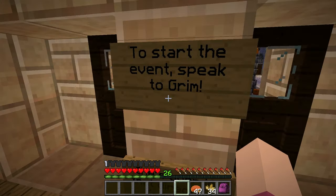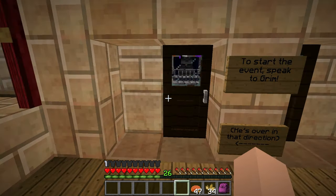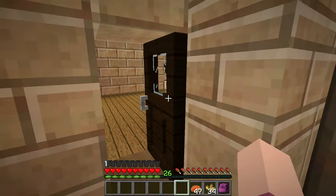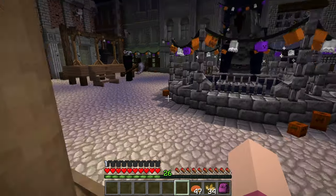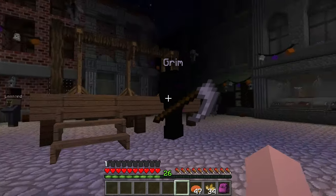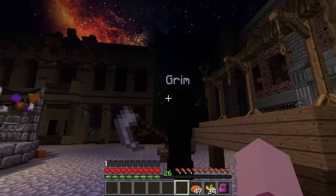To start the event, we need to speak to Grim. We're going to go talk to Grim. Let's close this door and — hello, Grim. You look friendly. Yes, you look very friendly.